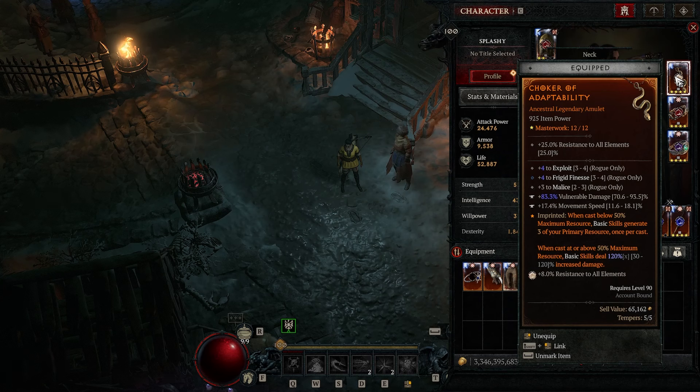Moving on to the Amulet, we're running the Adaptability Aspect. This is the second most important aspect in the build — if you don't have this yet, I wouldn't respec just yet. For your Amulet, you ideally want two of these affixes: Exploit and Frigid Finesse passives, the plus ranks. If you don't have both, just one is fine — you'd want Frigid Finesse for the extra damage. You can throw Lucky Hit, Attack Speed, or Armor on the Amulet for whatever you're missing. For Tempers, you definitely want Vulnerable — the other one is your choice. I went with Movement Speed to cap it. The Adaptability Aspect is so important, so wait until you have it before you respec.